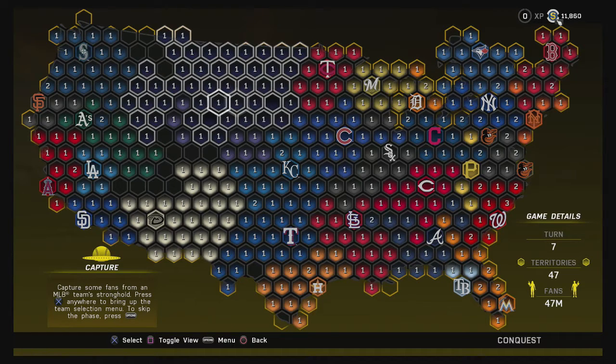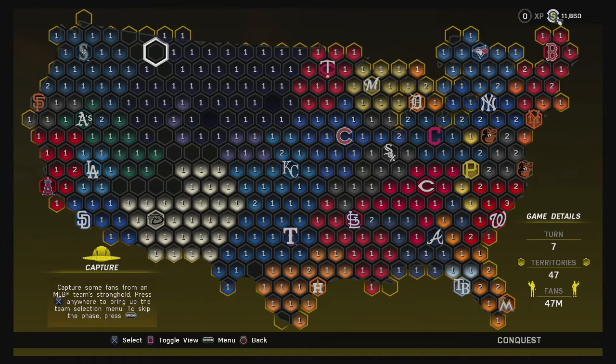I also took over the Colorado Rockies stronghold — that would be this one right here that I've got highlighted. We took them over and now we own two different strongholds. What I'm going to do today is keep expanding west, take over these little five empty spots, and then start working on the Seattle Mariners — wear them down and hopefully take their stronghold in today's episode.